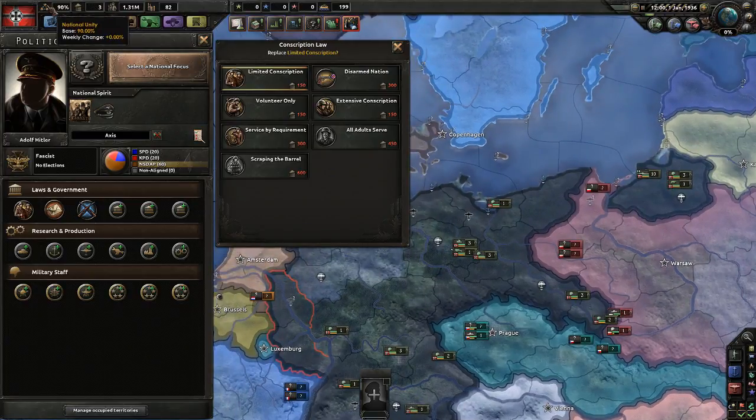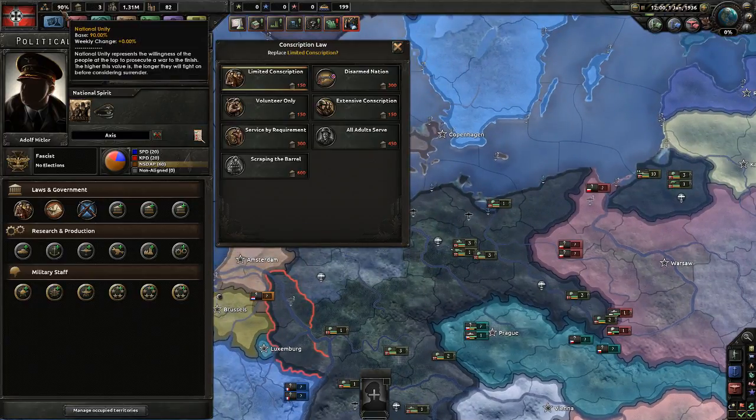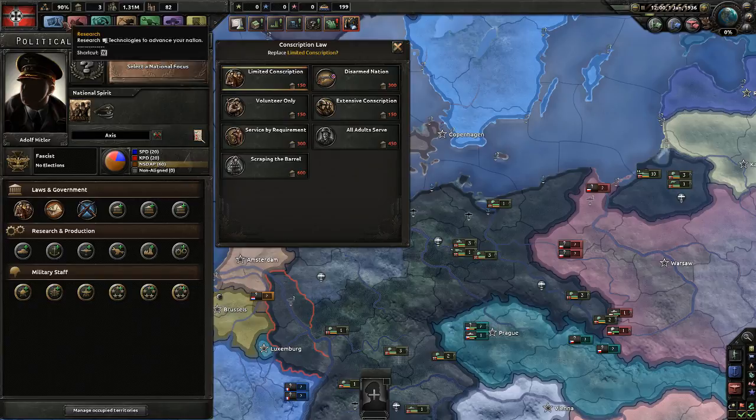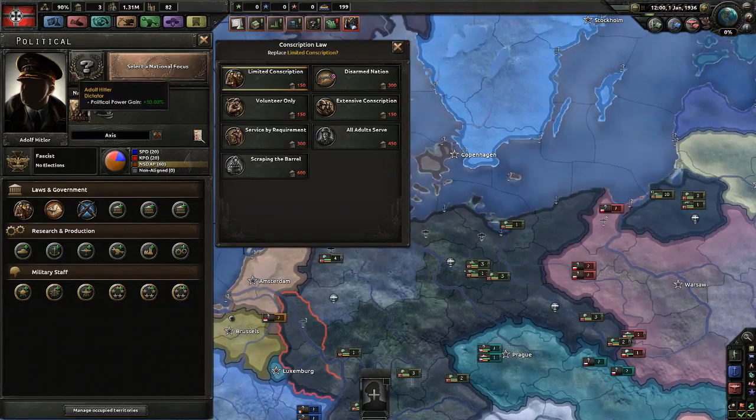Political power is up here. First of all, we have national unity — we have a base of 90%. Some countries like France will start out with a very, very low national unity. In Spain, for example, you have a civil war coming up that changes everything. If you want to change your national unity up or down, there is a national focus — a special research that you can do. We'll get to that in a second once we are through the UI.